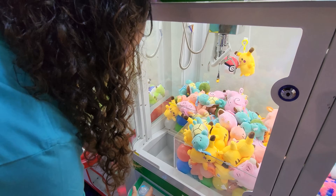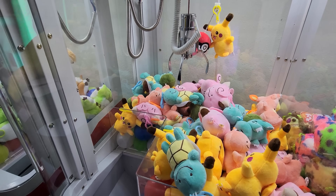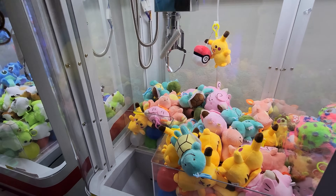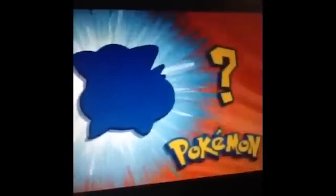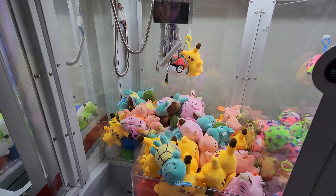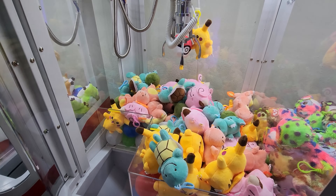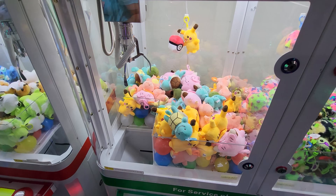We're probably not going to play every single machine they have here, but this one we have to play. It has some Ditto squirrels — and that one's a double tap, definitely a double tap. They have a Squirtle, a Pikachu, a Clefairy, a Charmander, a Bulbasaur, and there's actually a Pokeball in the back too. Going for Squirtle again. I think you have to double tap and that one didn't hold on.